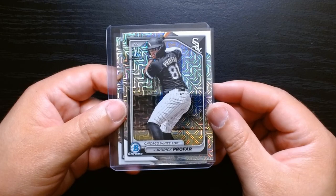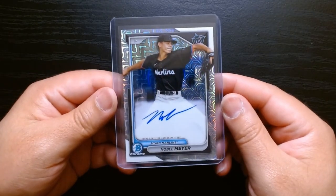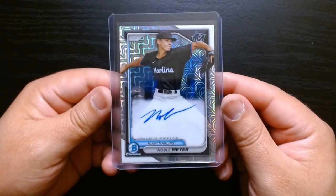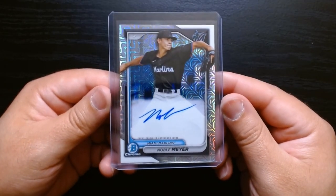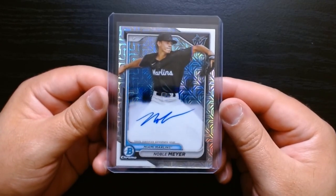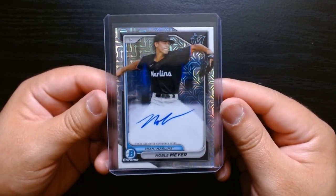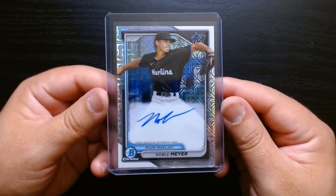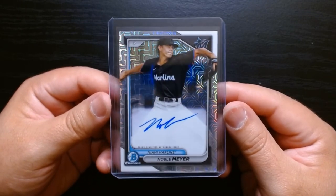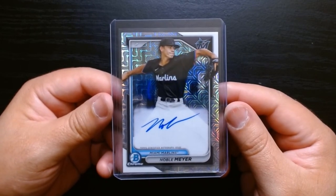The prospects we got: Leo DeVries on his First Bowman with the mojo effect, and Jordrick Profar — Jurickson Profar's brother from Curaçao. Definitely the more interesting pull was this autograph of Noble Mayor. I checked it out — the kid is like 17 or 18, drafted by the Marlins and currently in their minor league system. We got an on-card auto of a prospect, hopefully he pans out. So those were four packs of 2024 Bowman Chrome baseball — hope you guys enjoyed it, see you next time, take care!